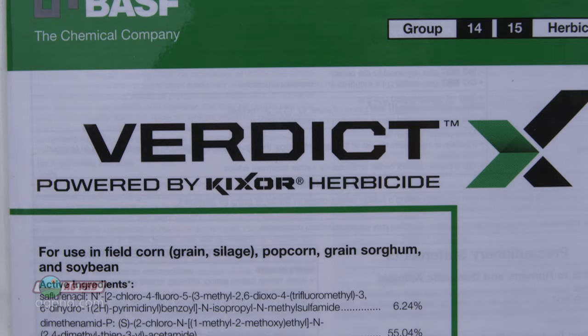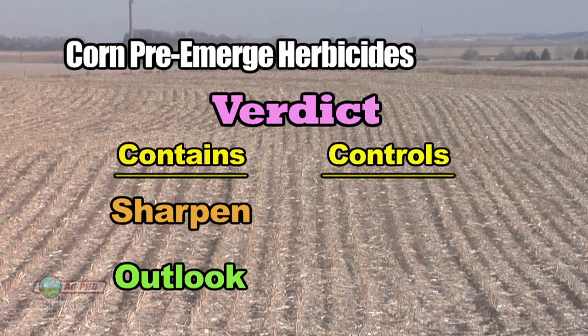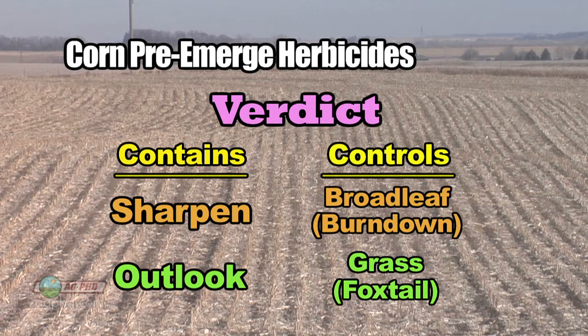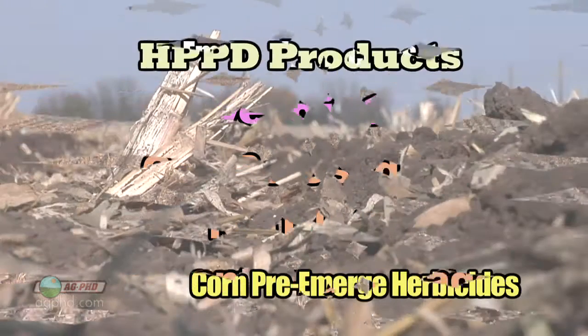Let's compare these options. First, Verdict: we're talking about a strong rate of Sharpen plus a very light rate of Outlook. Outlook is just straight grass control — it does some on small-seeded broadleafs, but at that rate you're basically just going to get some foxtail control. The Sharpen in there has great residual on broadleaf weeds and does an awesome job on burndown. I really like Verdict in the no-till system, but it can be used in conventional till as well.